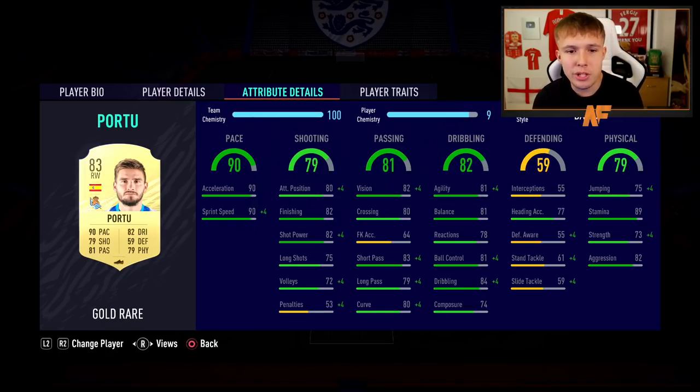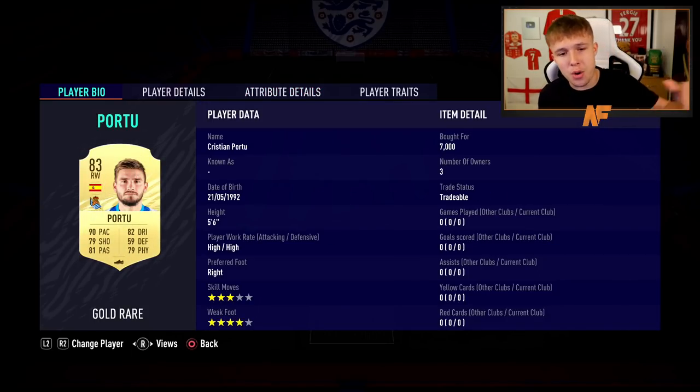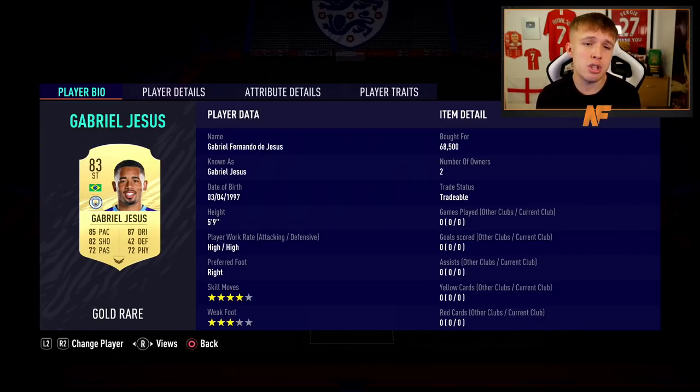On to the right wing, we've got Portu. He's got a very nice card, very rapid in game, really good on the ball and agile - it says 81 agility but he feels better than that in game. Good stamina, decent shooting, passing, and dribbling - he's got everything. His low center of gravity really helps. The only thing he's lacking is skill moves, but the four-star weak foot definitely helps for finishing.